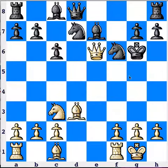Bishop d3, check. King h5. Queen h3, mate.